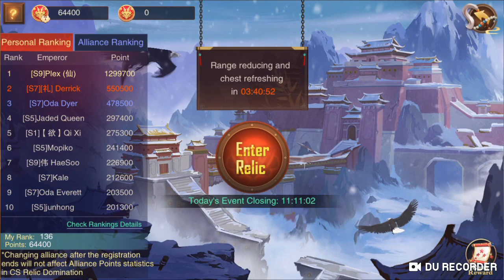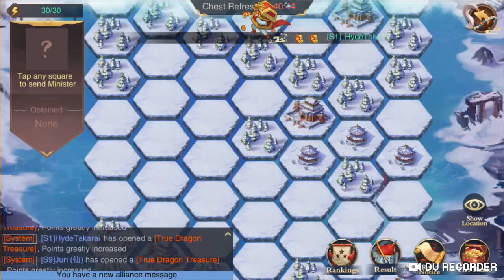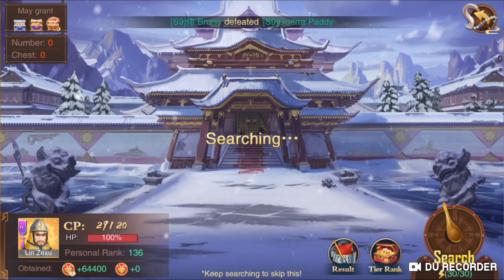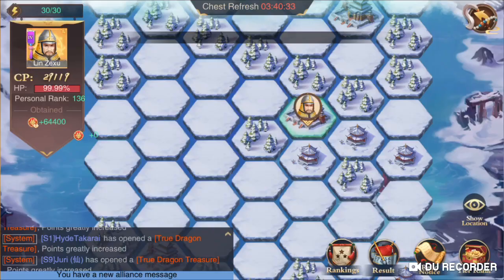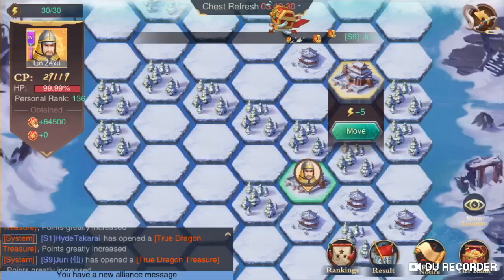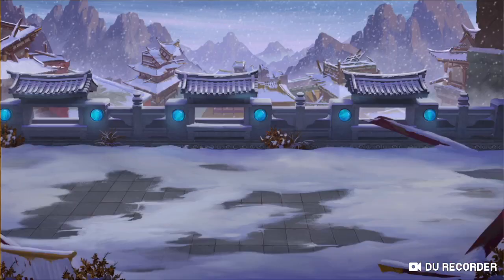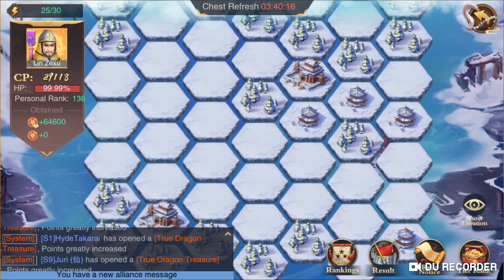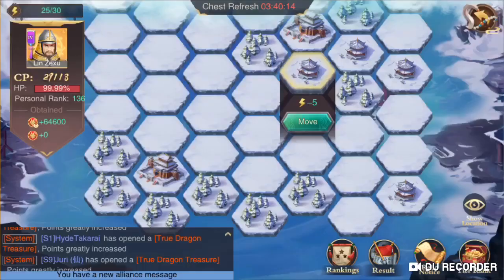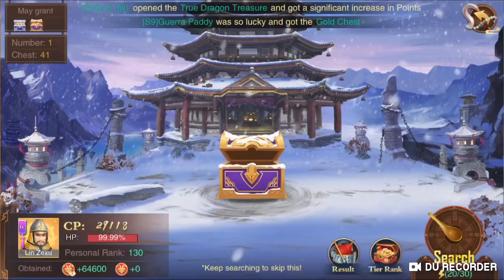Hi everyone. There are two events going on right now - the relic event. I thought I'd show you guys what it looks like for my friends in the American server. We don't have this right now, so you guys can see what it looks like and I can help you strategize. The best places to go are the ones that actually have stuff, like the trees or the temples - or building, whatever you want to call it.